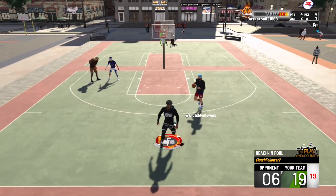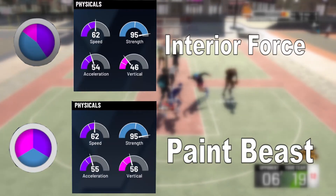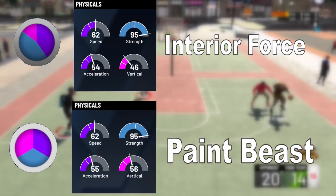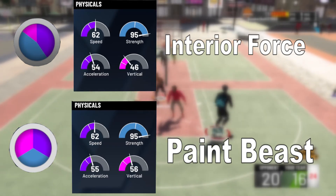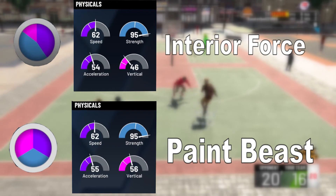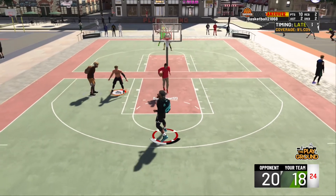For defense, the Paint Beast wins with better stats and more badges — 26 versus 15. Moving to physical profiles: the Interior Force runs max strength and max speed, giving 62 speed, 95 strength, 54 acceleration, and 46 vertical. For the Paint Beast, I chose a balanced physical profile, giving 62 speed, 95 strength, 55 acceleration, and 56 vertical. The Paint Beast takes the edge in physical profile.